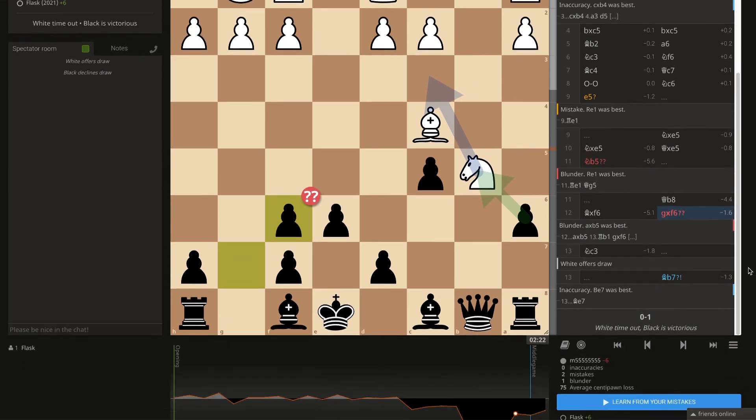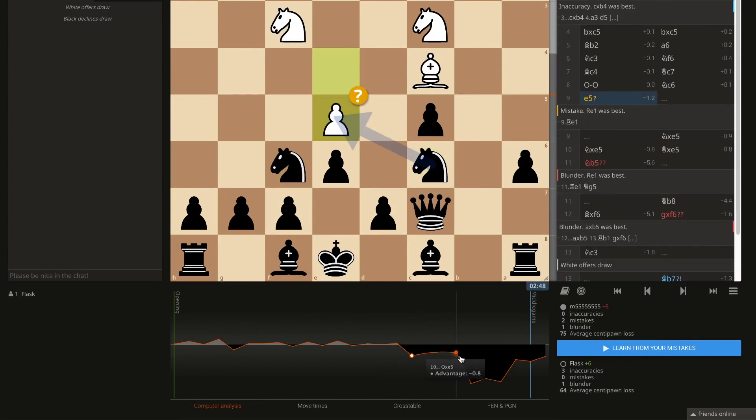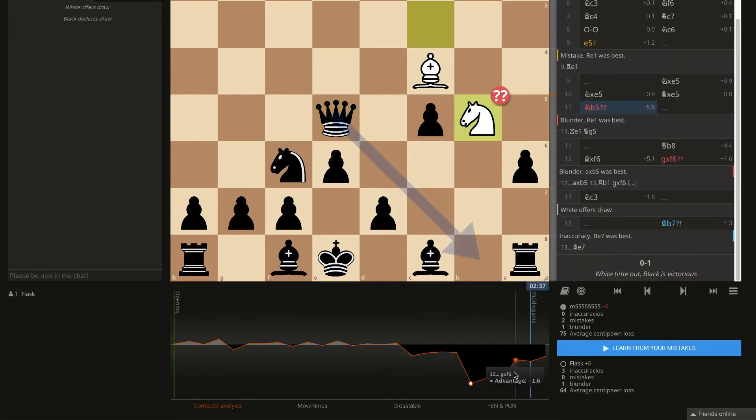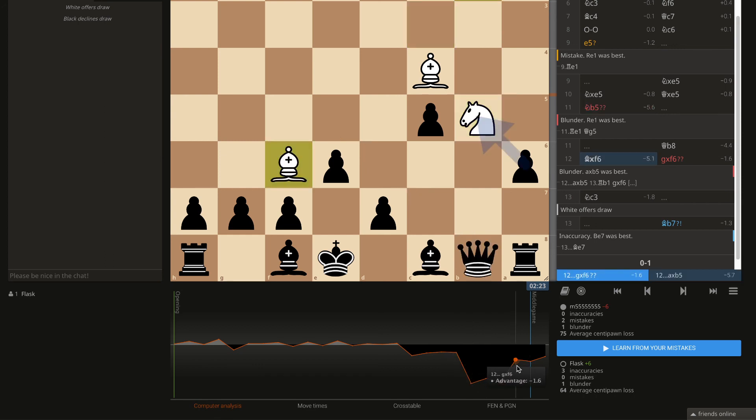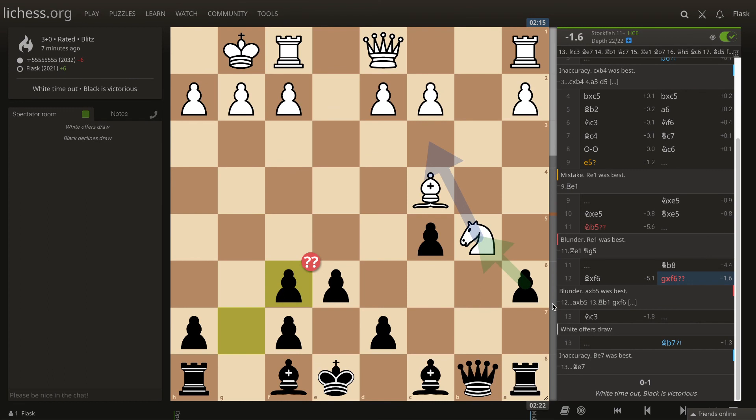Let's look at the board - not really much to say, but this move is just so much worse. It says here minus 5.6 already, and here it's minus 1.6 - about one and a half pawns difference. That will be it for this video, thank you very much for watching and until next time, thank you.